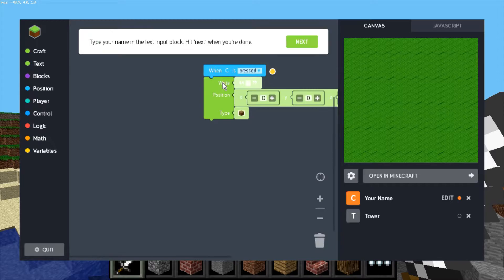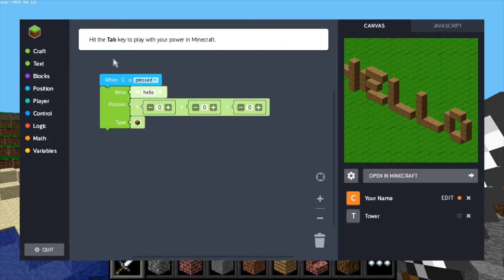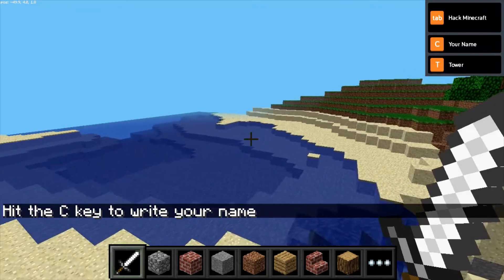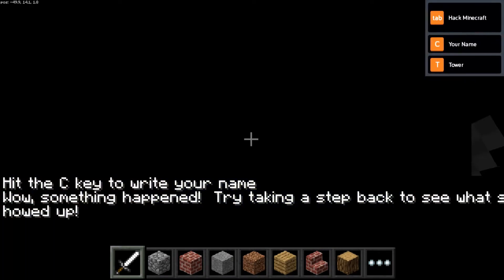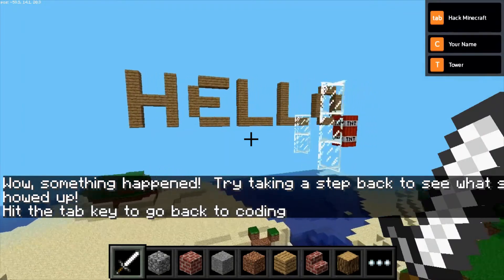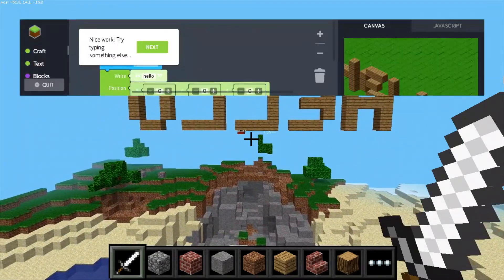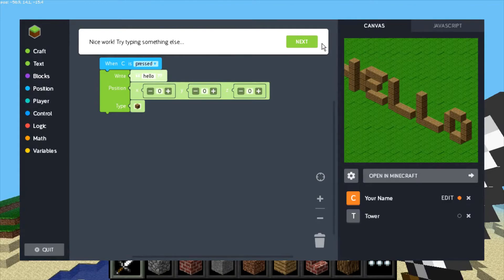Whenever you press the C button it'll build the text for you. Now that they're connected, pressing C in the world will execute the code — but you have to specify what to write first. Click in there and type whatever you like. They want you to write your name, but you can type 'hello' or 'Hack Minecraft' like the intro screen. Go back to the world, hit C, back up a little bit, and you can see it right in the middle of your world. You can put it over a house you built or any message you want. Hit Tab, move back into the menu, and you're off to the next challenge.